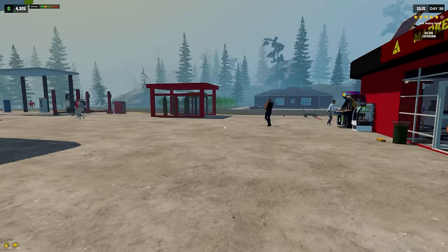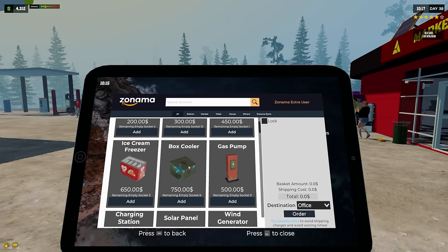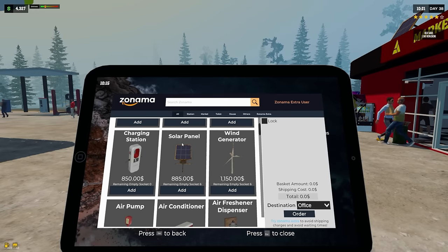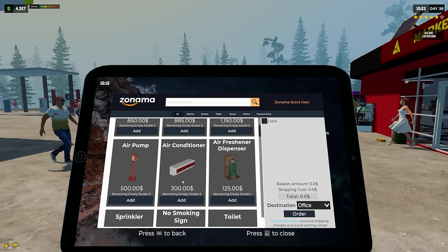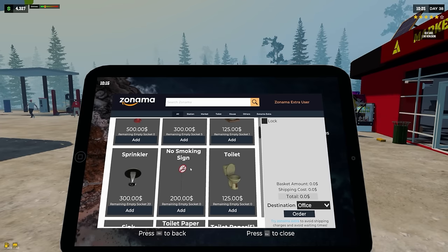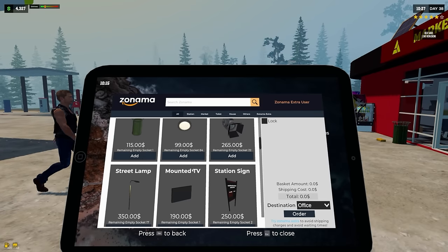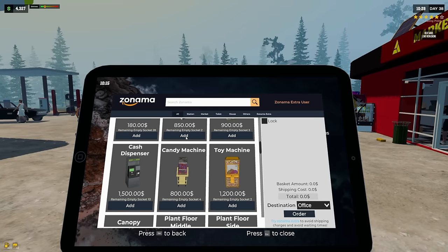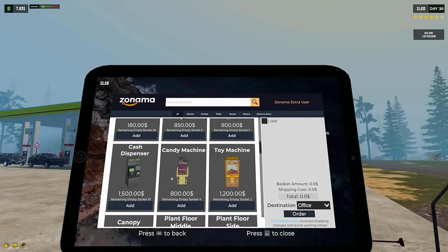Let's go into the shop and see what we have. We have a box cooler with six empty sockets, an ice cream freezer with three sockets. We're gonna need to get solar panels. We have wind generators now — $1,150. Probably need more air conditioners for the arcade. There are also two more arcade slots, a candy machine, a cash dispenser, and a toy machine.